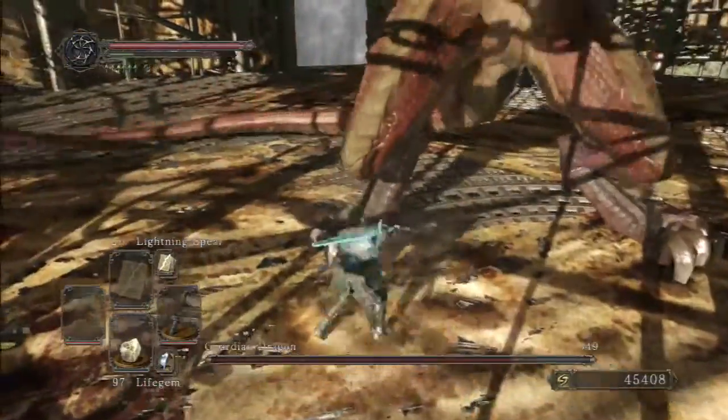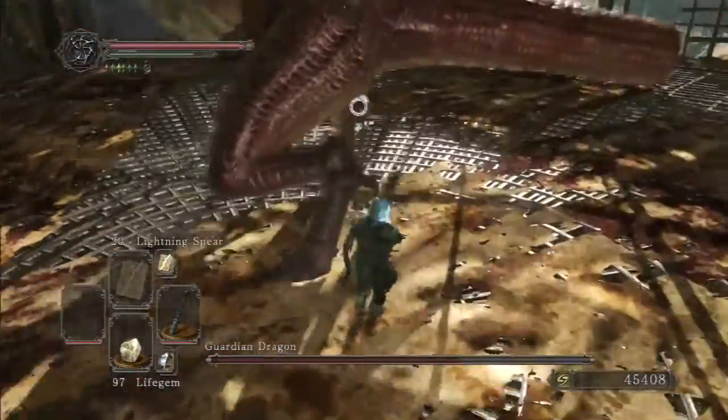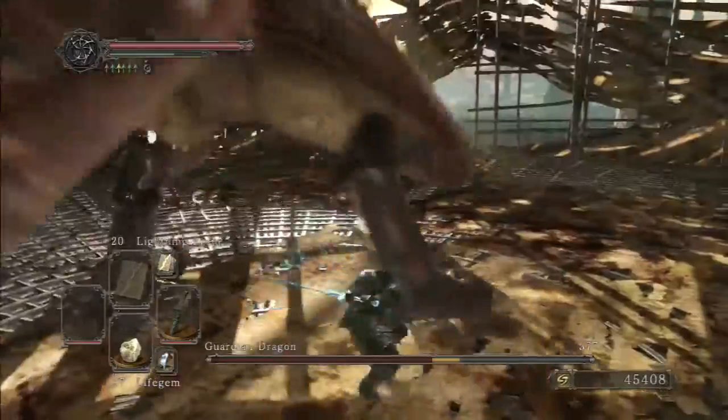The first and most important thing you should do is cut off his tail. You don't get anything from it unfortunately, but it prevents him from being able to use a few really annoying tail attacks, and it also gives you a completely safe place to stand, which is directly behind him.